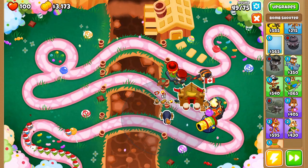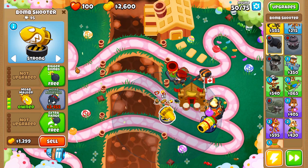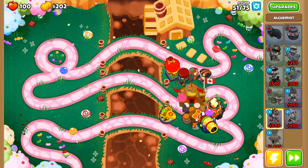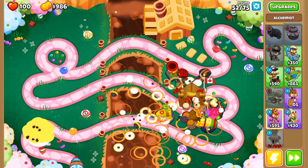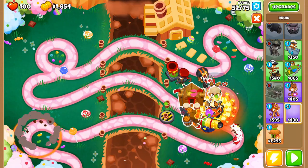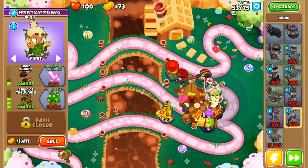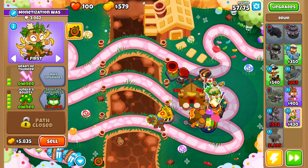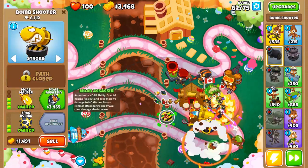We're also going to place one right on the edge of the river but on top of the first track — put it on strong and it's going to be a 0-3-2 MOAB Mauler. Then just add a 4-0-1 Alchemist by around round 52. This is just the order you need things. On round 53, we're going to start saving up for a middle path Druid with hard thorns cross path, and we should have a 2-4-0 by around round 57. Add another 4-0-1 Alk and you've pretty much won.